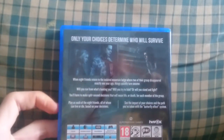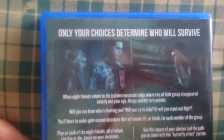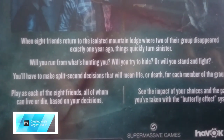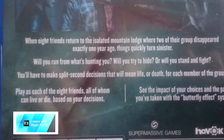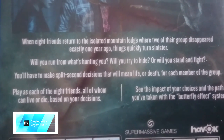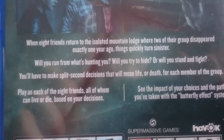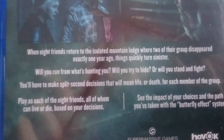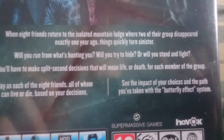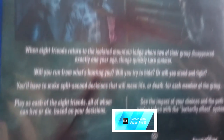On the back we do get a couple of pictures from the actual gameplay and some text. 'Only a choice determines who will survive. When 8 friends return to the isolated mountain lodge where 2 of their group disappeared exactly 1 year ago, things quickly turn sinister.' Sounds quite interesting. 'Will you run from what's hunting you? Will you try to hide or will you stand and fight? You'll have to make split second decisions that will mean life or death for each member of the group. Play as each of the 8 friends, all of whom can live or die based on your decisions. See the impact of your choices and the path you've taken with the butterfly effect system.' That's really great guys.